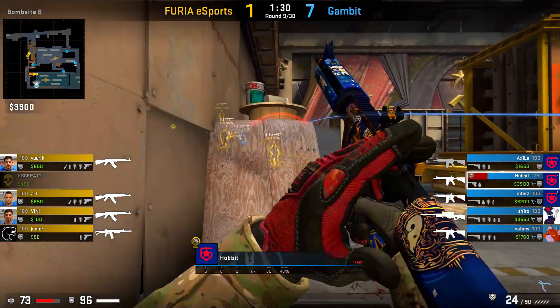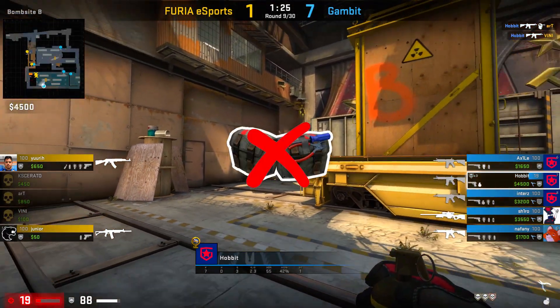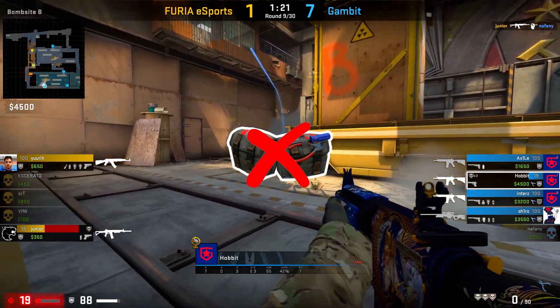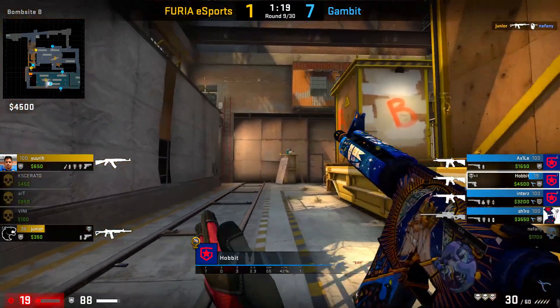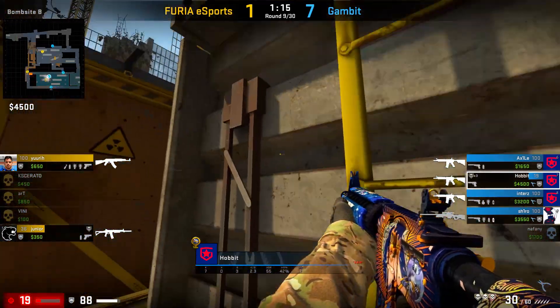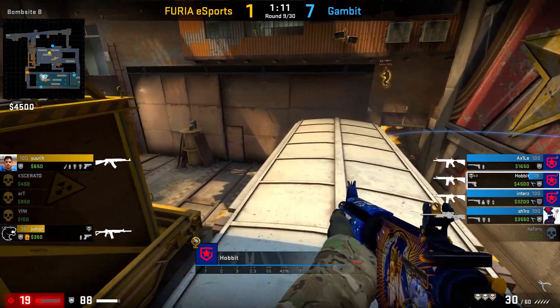While watching some demos of Hobbit I noticed some things. The first thing is he never buys a defuse kit except maybe in the last round when he has money left — before that he never buys a defuse kit. I think the reason for that is he just wants to have as much money as possible for nades, and his guy on A should be the one buying the kits.